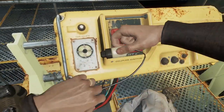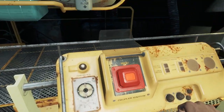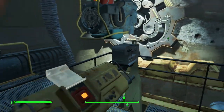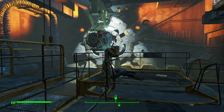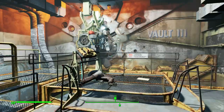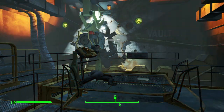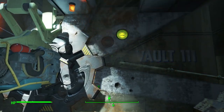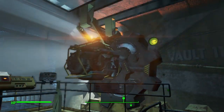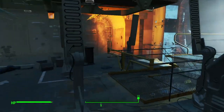I thought he was going to push the red button — I got really worried there. Look at that epic music. Alright, so roping up Vault 111. This probably would have been a good stopping place for the other video, but that's alright. Oh, it's like a big gear — Easter egg! It's the Bethesda symbol.